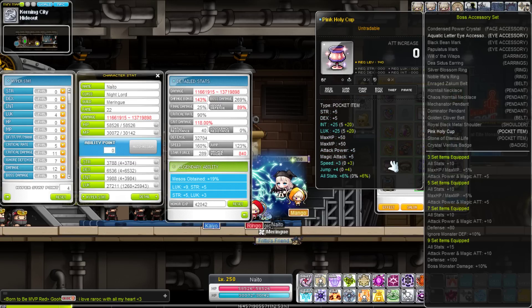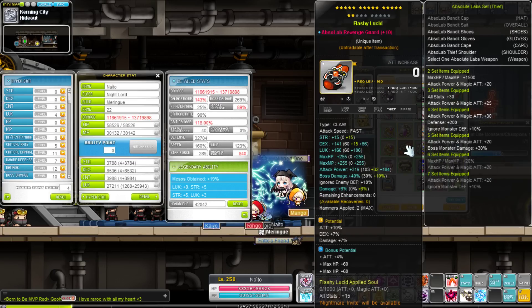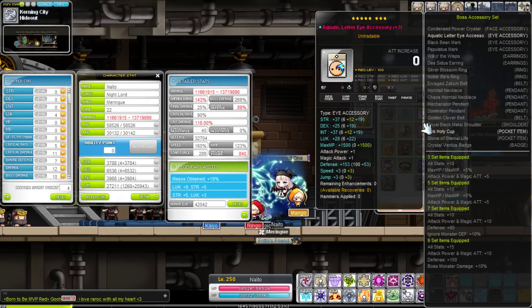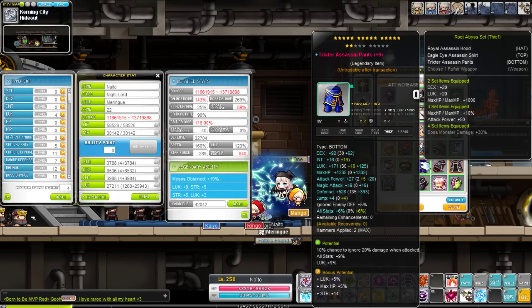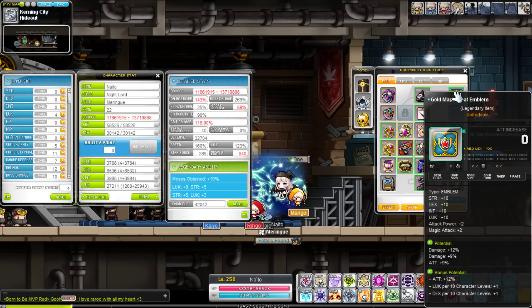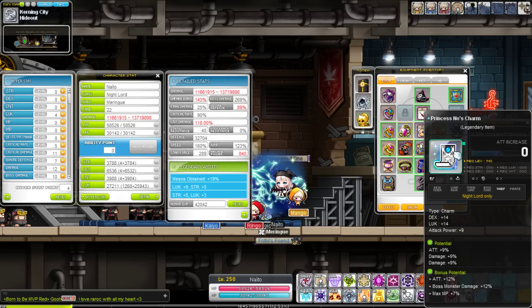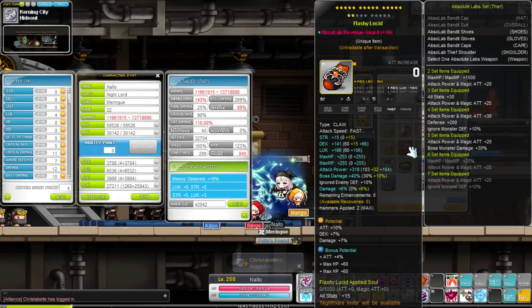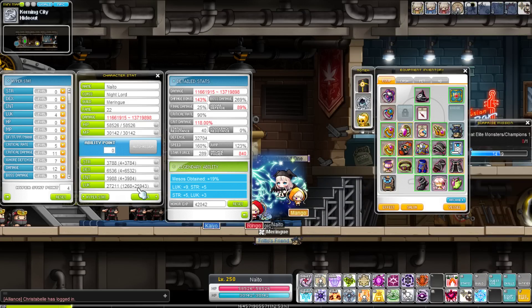When I originally completed Nightlord, I sold off my old weapon and secondary in an effort to start funding up my second equipment set, which would have been my Kana's equipment set. Since up to then I had only been doing luck classes, my only gear set was luck, and creating gear sets takes a lot of mesos. So I sold off the original weapon and secondary to fund my Kana set and branch out from just doing luck classes. The weapon and secondary I have now aren't as good, but the stat and range are pretty much where they were when I trained my Nightlord to 250, so for the sake of demonstration it's effectively the same.